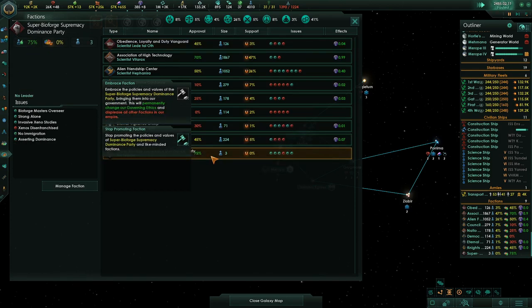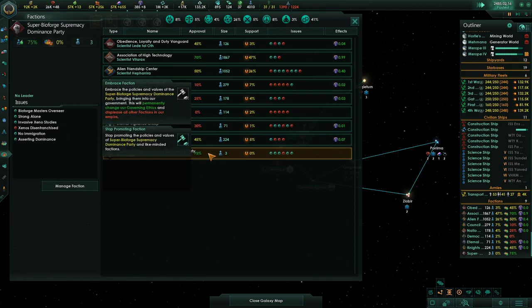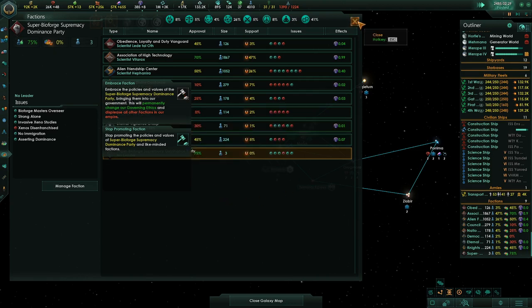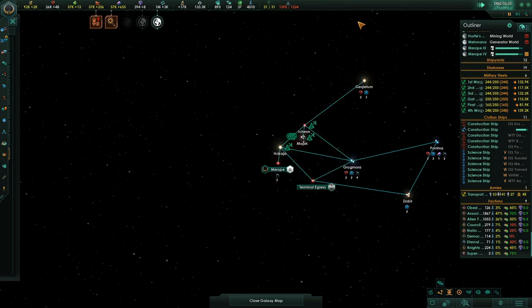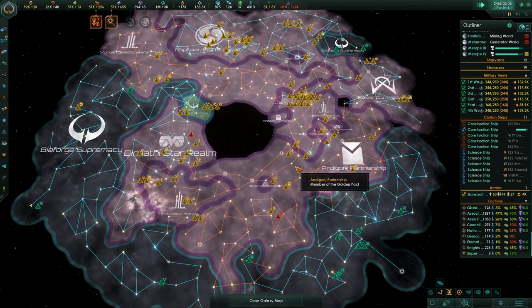So by promoting these guys, both of these are xenophiles, and this group here — embrace the faction — but we just don't have enough. Let's see if we can actually shift our governing ethics before the game is over. I'm curious about that. Well, this episode's gone on long enough and quite a lot has happened. So folks, as always, thanks for watching. If you guys have a question or comment, drop it down below. If you think the episode was cool, hit the thumbs up button, and if you like the info on the channel, you can subscribe.